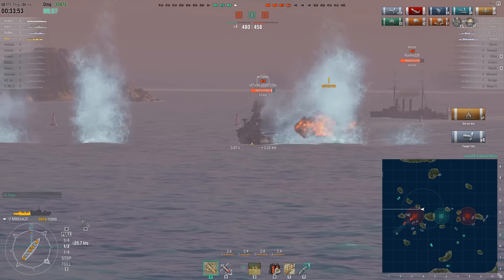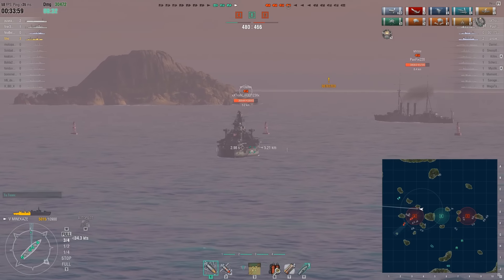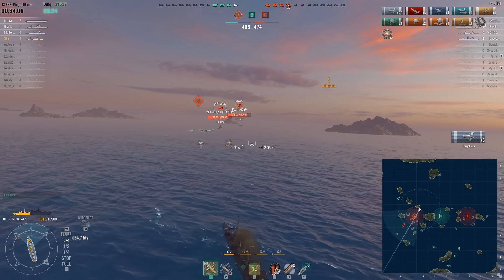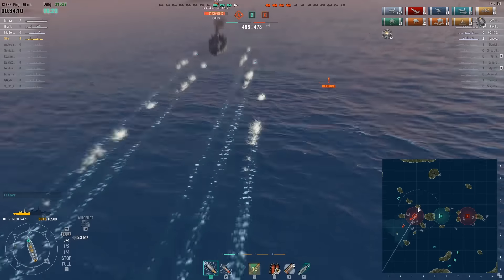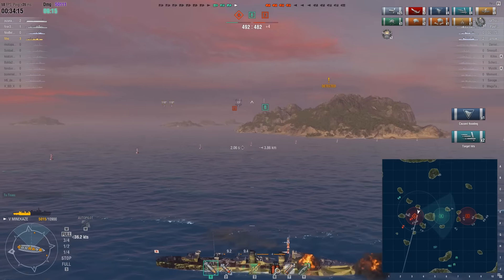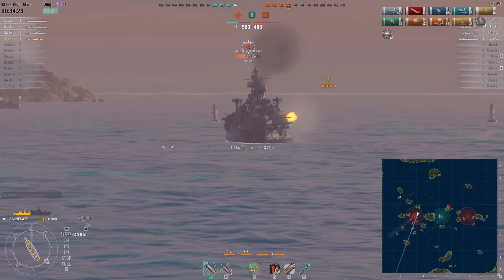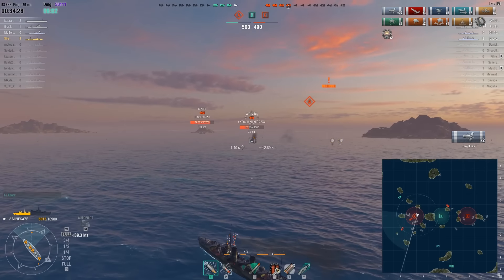That first shot was very lucky because it got a fire, and this Wyoming's damage control party activated immediately. What might happen now is that the Wyoming's damage control party might run out before the torpedoes actually hit. The flooding did quite a bit of damage and Shaw is going to keep shooting his guns. There's no point in using his smoke screen yet because the Wyoming is not targeting him.